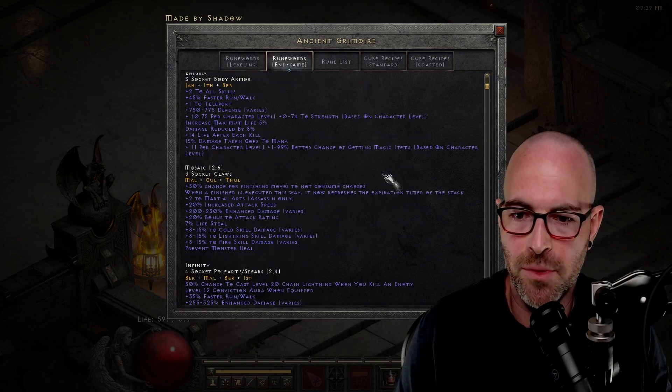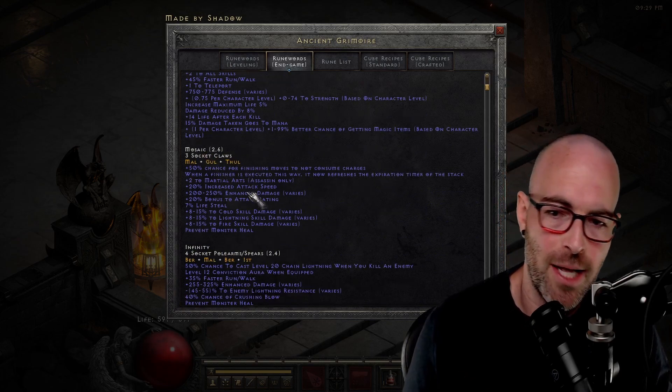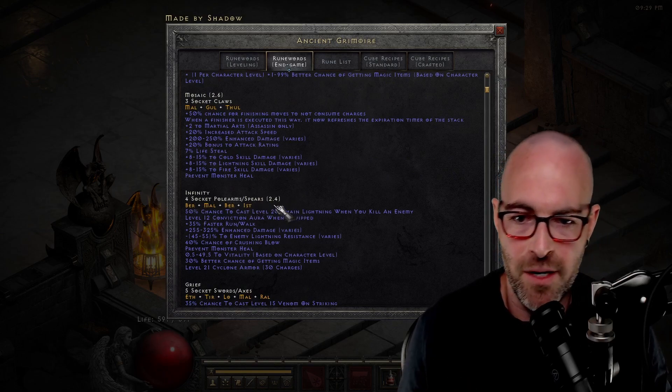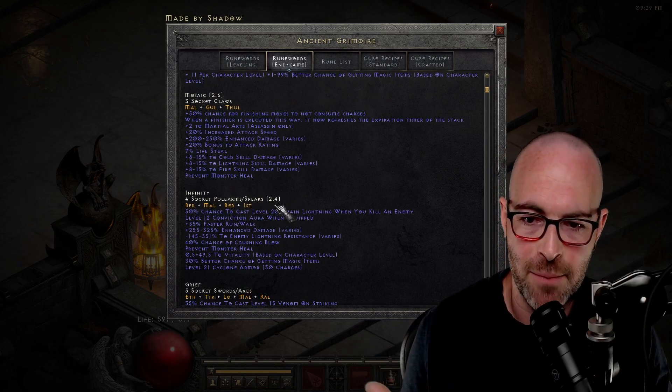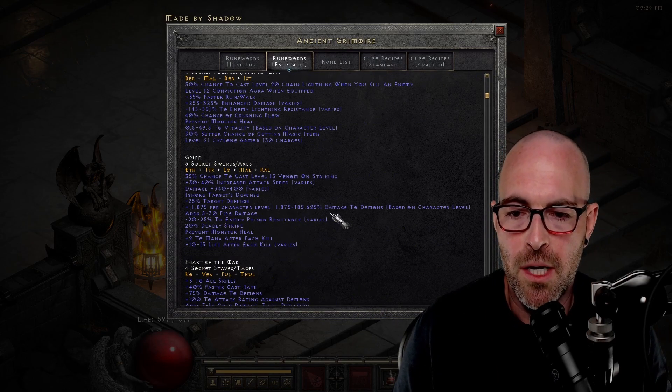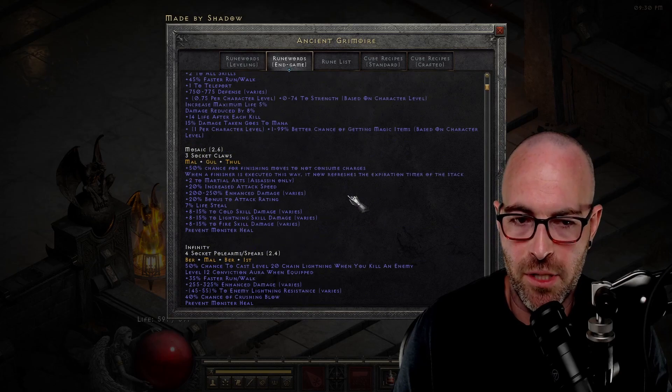As we navigate over to the rune words, we have things like Call to Arms and Enigma. Mosaic is called out here and you can see that this was implemented in patch 2.6. Or for example, with Infinity in patch 2.4, it was finally able to be made in spears beyond the polearm. So a lot of great customization and a lot of transparent call outs.